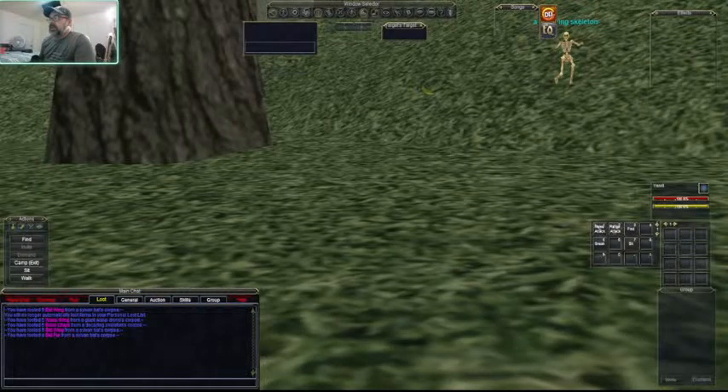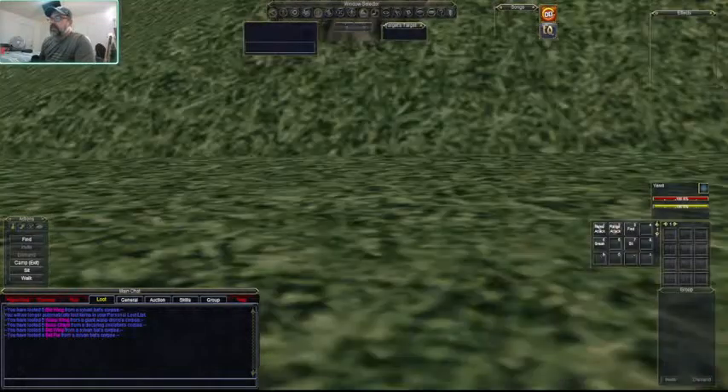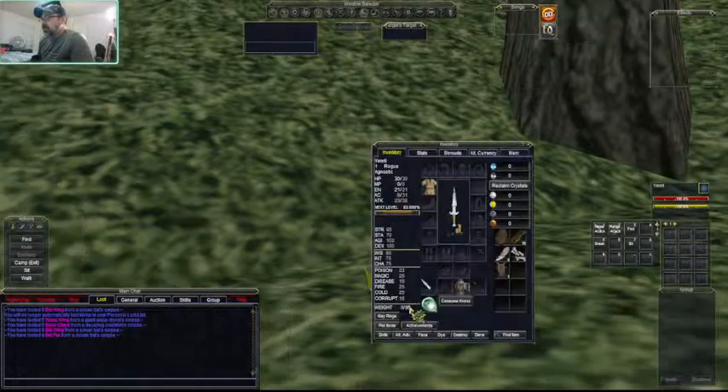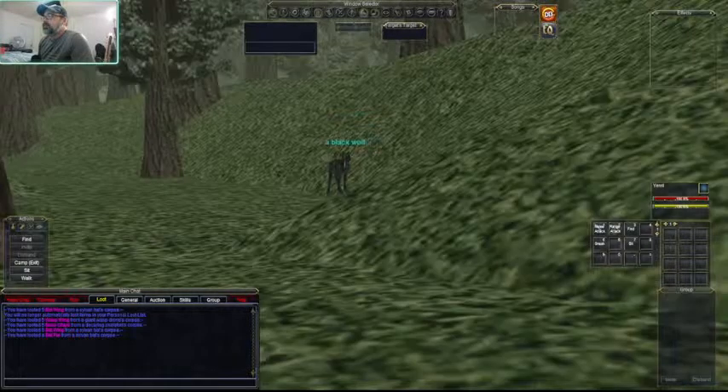Here's something neat to show people - this is a ground spawn. You'll see something that looks odd, different from the ground and surroundings around you. You click on it with your left mouse button and you get whatever items are on the ground. These are evergreen leaves - people like them for trade skills. They're good to sell to higher level players who don't want to come out here and pick them up, so grab them and put them in storage or sell them.